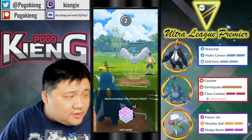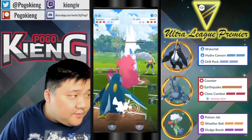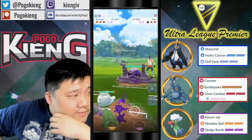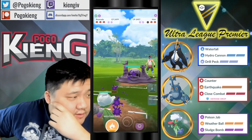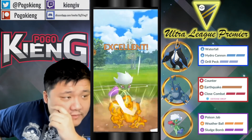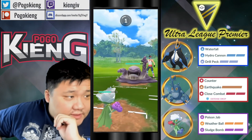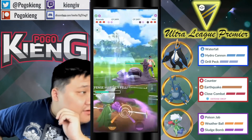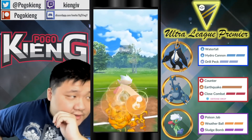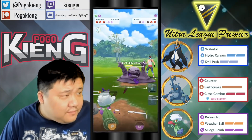Going to immediately switch into Roseray here. They have to go for the Dark Pulse — they could bait with Thunder Punch. They Acid Spray — not necessarily what I was expecting. Going to throw the Fire Weather Ball again.